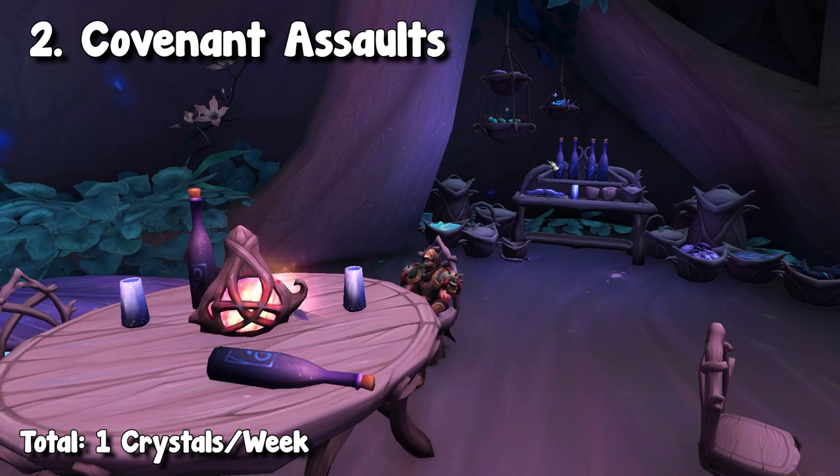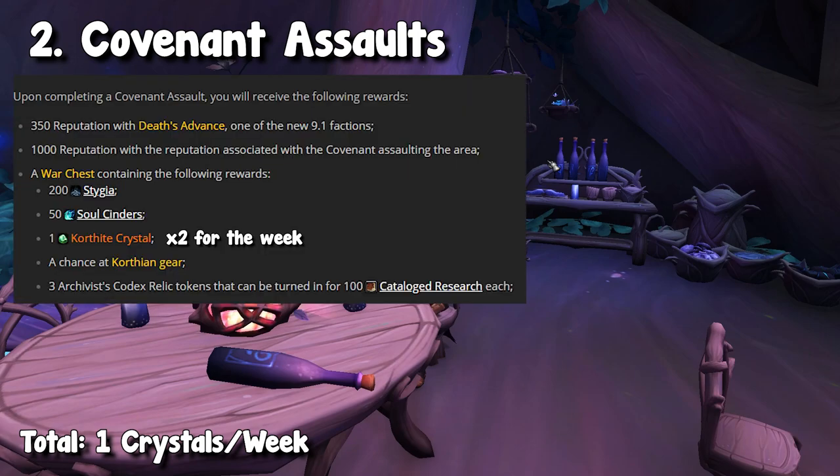Next we have Covenant Assaults, which are basically different assaults throughout the Maw — depending on the Covenant, they have their own location. You can think of it like Legion Assaults or BFA zone assaults. These are on a three-and-a-half day rotation, meaning you will have two of these to complete every single week. These both reward one Korthite crystal each, so if you complete both, you'll gain two Korthite crystals for the week, bringing our total to three.